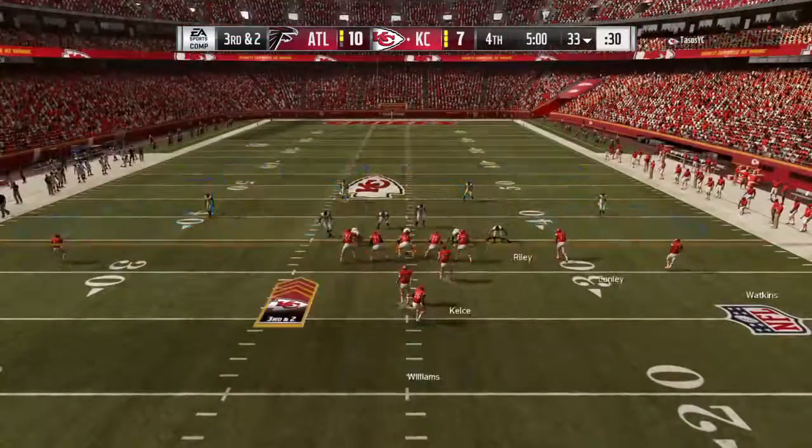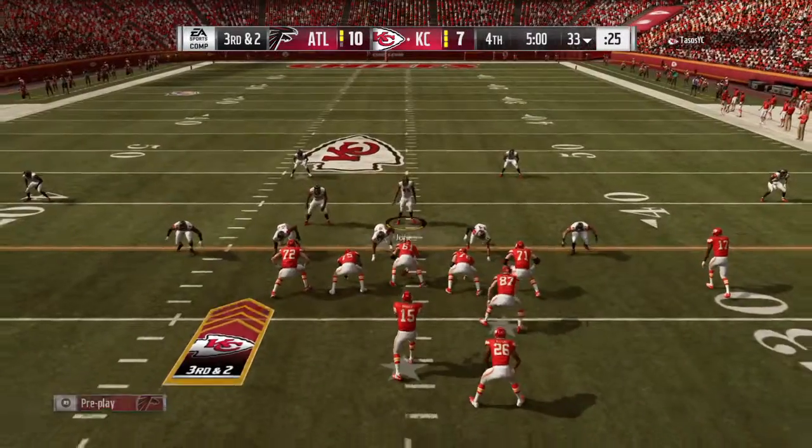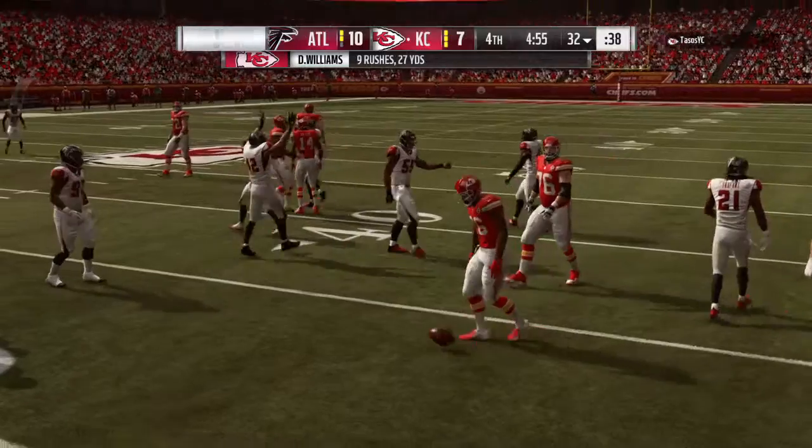The Chiefs on third down — they've been okay, two for three thus far. This time they face a third and two. They'll try and run for it. Here's Williams — no gain on the play there, and it'll bring up fourth down.